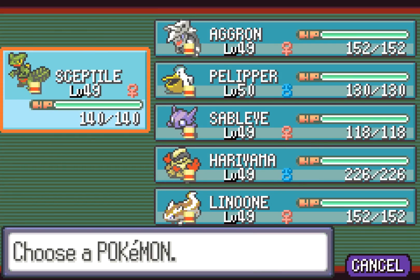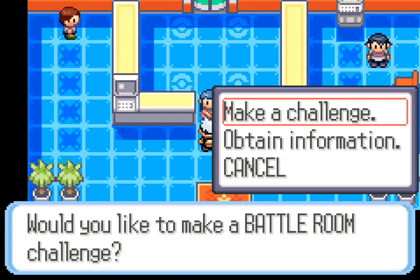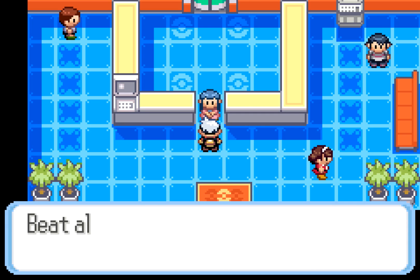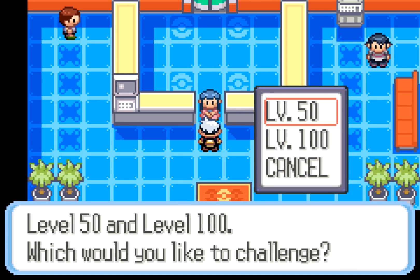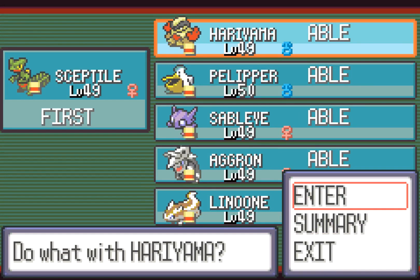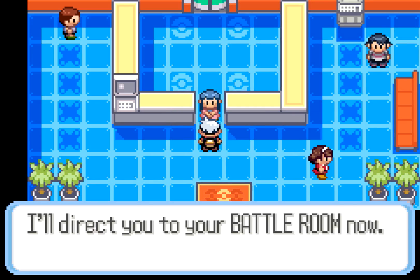Which Pokemon do we want? I would say Sceptile, Hariyama, and Pelipper to start. The Battle Tower has many battle rooms with seven trainers each — beat all seven and you're rewarded with a fabulous prize. You can also save your progress mid-challenge. We enter the level 50 rooms and can only bring three Pokemon. We save the game and head to the battle room.